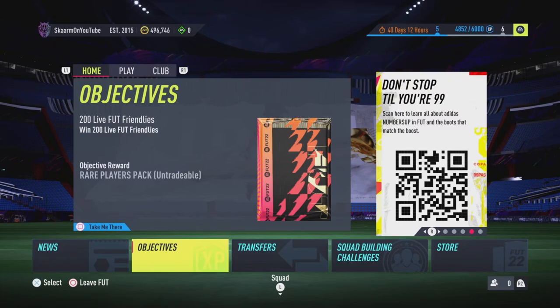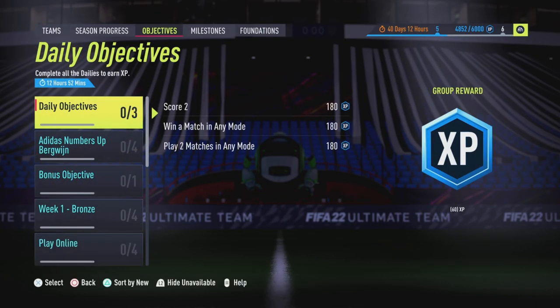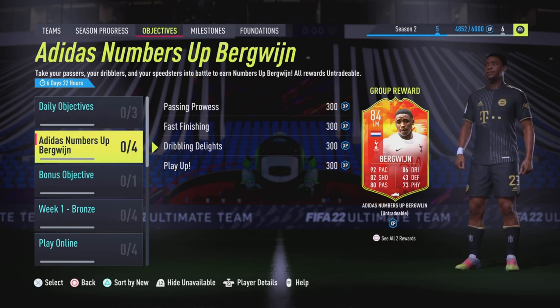What is up guys, it is Skarm, and for today's video I'm going to be showing you how you can get the brand new Numbers Up Steven Bergwijn. He is in the objectives tab. This is an 84-rated card. He will get 99 pace in April 2022 and around 95 to 96 pace in around December time.